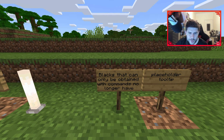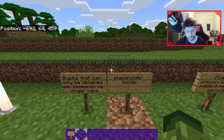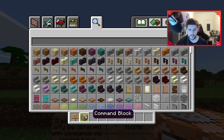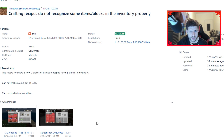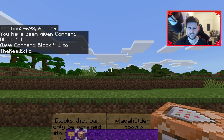Blocks that can only be obtained with commands no longer have placeholder tooltips. So if I was to do /give @p command_block, when you were hovering over this block it would have an outline underneath saying something like 'command_block' — just something really unhelpful. That's now been fixed.